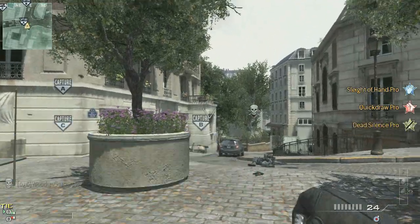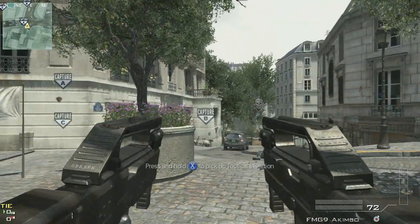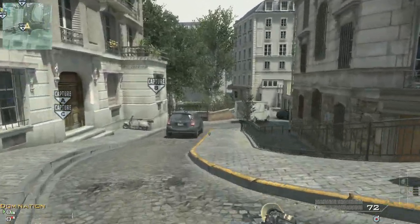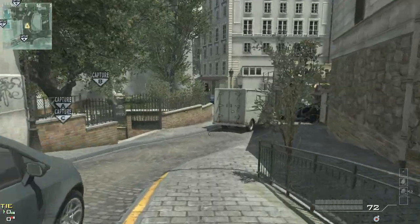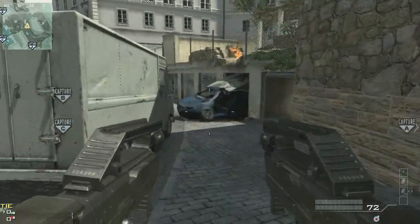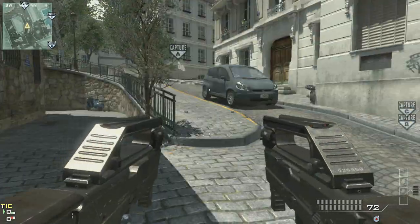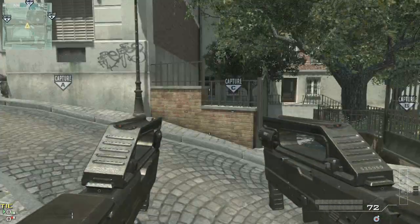All right, first as sort of our control setup, what you're going to see is a Spaz with dual FMG9s, and this is what I'll call a normal sprint distance. This is what you get on any shotgun, on SMGs — this is how far you can expect to go. So there it is, just a little bit past the railing. That's how far you're going to run with most of the classes in this game.